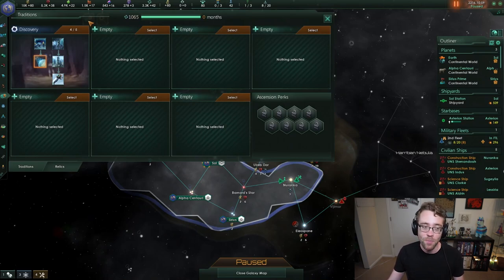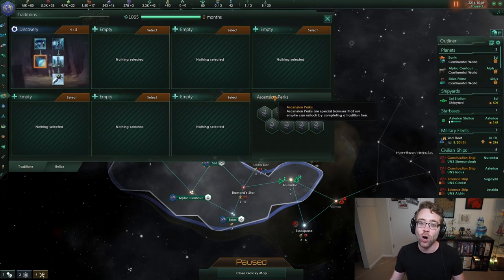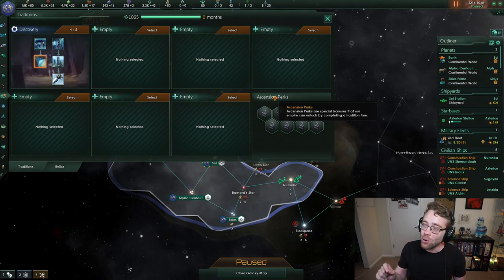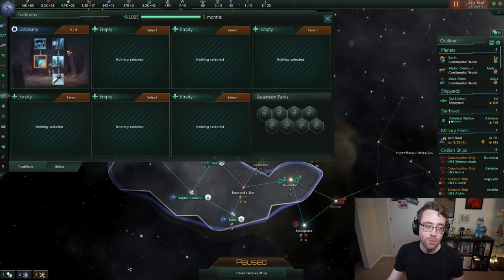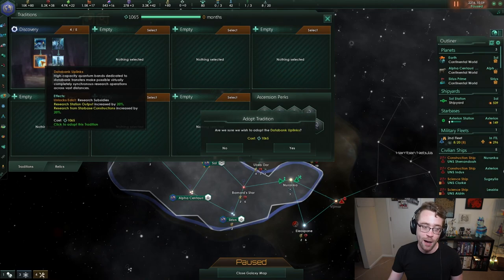While we were explaining trade value, something popped up — taking the last tradition in a tradition tree. You'll notice you can choose a total of seven traditions, but there's an eighth position called Ascension Perks. These are powerful, permanent bonuses to your entire empire. More than probably anything in the game — I'd even say more than technology — they determine what kind of story your empire will have. You only unlock Ascension Perks when you complete a tradition tree. You'll get one Ascension Perk for free through a technology later in the tech tree.